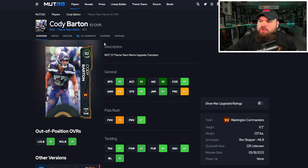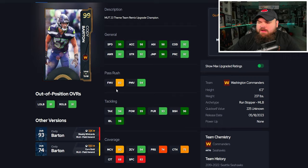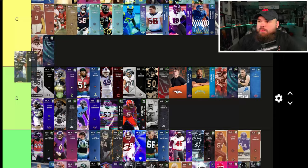Next is Cody Barton — showing max ratings, 95 base speed up to 97, play rec 92. Something people might not have noticed: agility tends to be a lower stat on these cards, but Cody has decent agility. He's 6'2" 237, good power moves for pass rush versatility. Block shed and impact blocking are great, zone coverage good, man not as much. For traits, no big hitter and play ball in air conservative — that conservative trait drops him to B. Without it I would have put him A. He'll rank right alongside the other theme team remix linebackers.